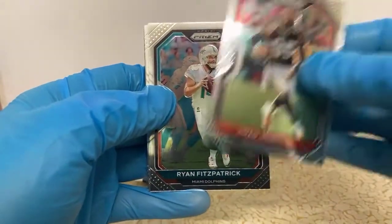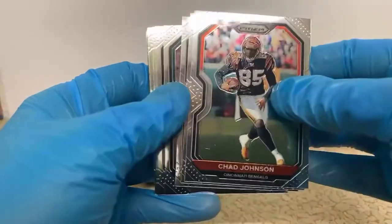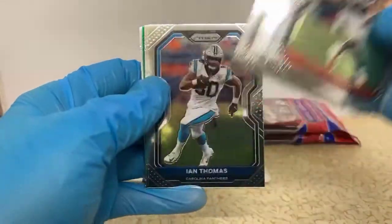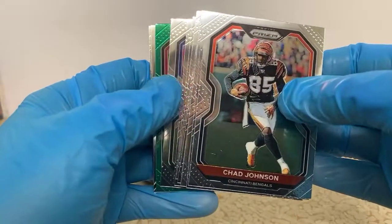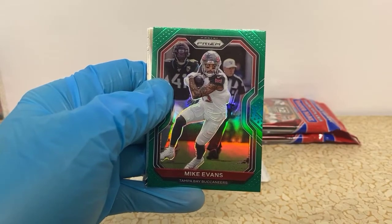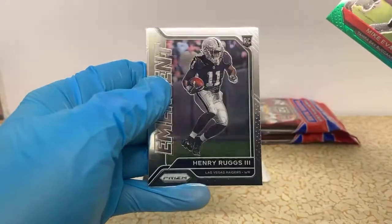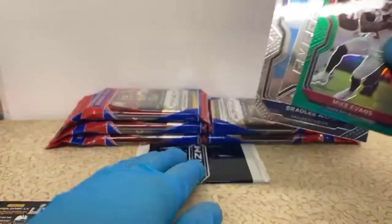Chad Johnson, Ryan Fitzpatrick, Minka Fitzpatrick, Fletcher Cox, Darren Waller, David Montgomery, George Kittle, Ian Thomas, Chris Carson. Got a Mike Evans green for the Buccaneers — not too bad there. An emergent Henry Ruggs for the Raiders and Bradley... for the Cowboys.